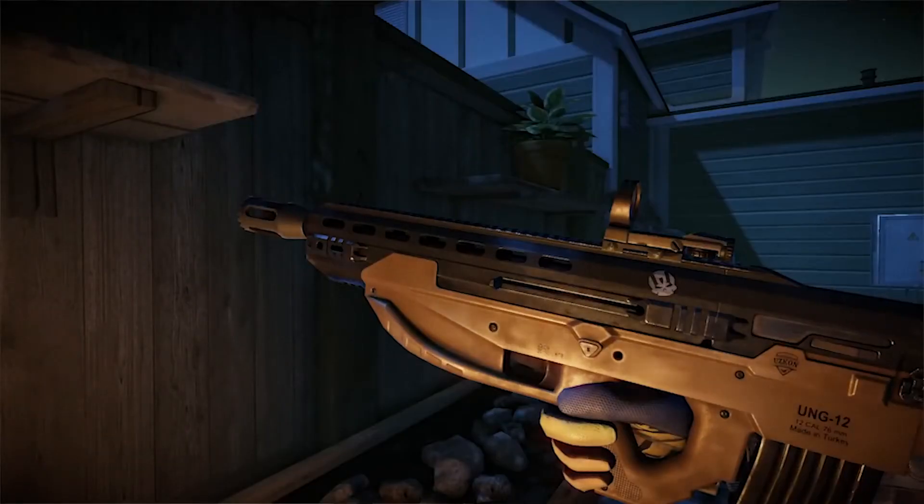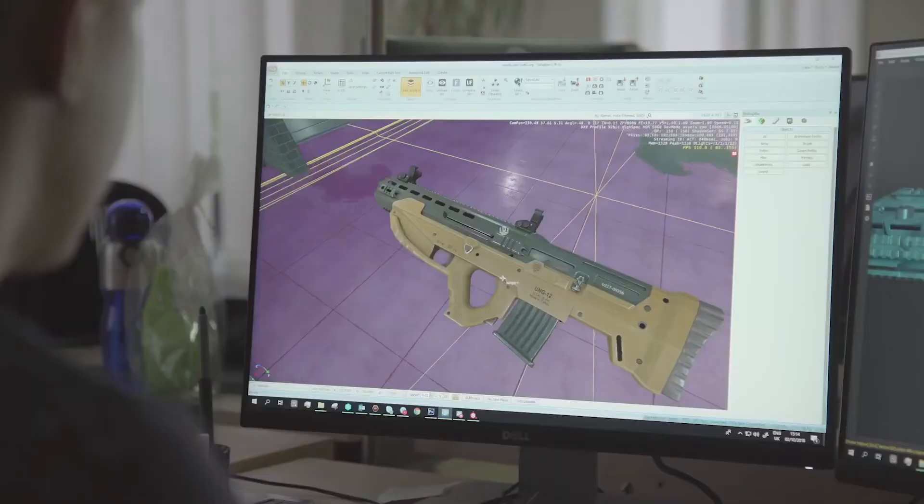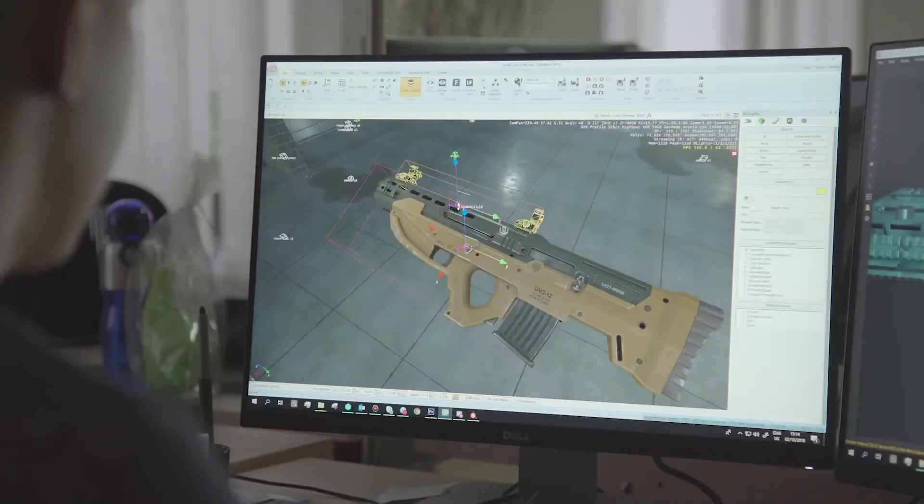The UZKAN UNG-12. We're happy to announce the new medic weapon, the UZKAN UNG-12. This compact bullpup shotgun was designed by the Turkish small arms manufacturer, UZKAN Arms, that has conquered the market with this very gun, setting aside the classic cannon configurations and replacing it with extraordinary attributes.